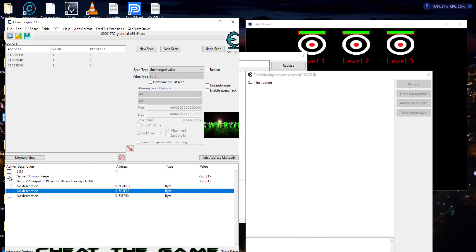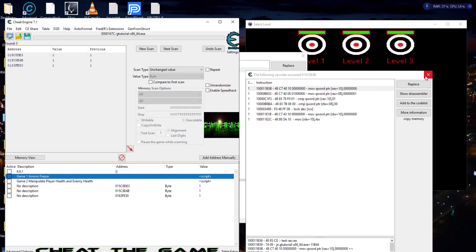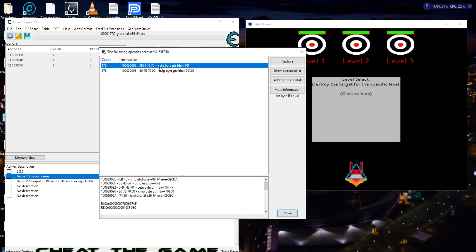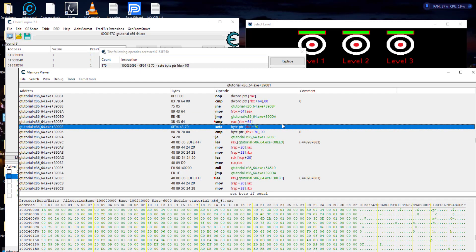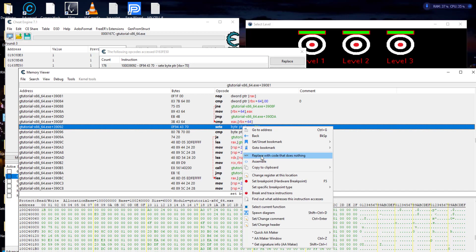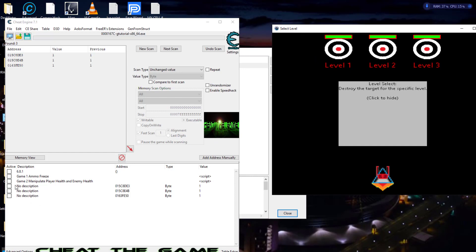If we were to put the debugger on these other two, they're only being affected when the flag actually changes. But we want to take a look at the one that's constantly being accessed. You can see right here: Set Byte if Equal — that's a conditional change, like a move. It only changes that byte when it meets the condition set. So what we want to do is not change the byte at all — we're just going to replace it with code that does nothing, just knock it out. We go back and test it. Let's turn it on — take a look — we do not have our error message anymore.